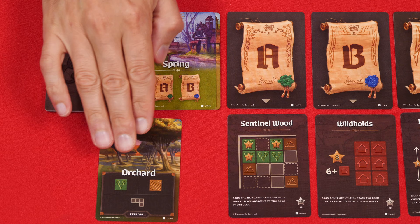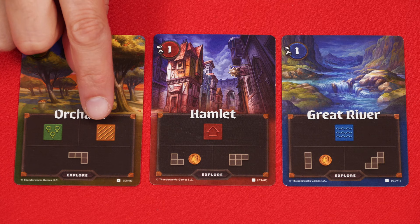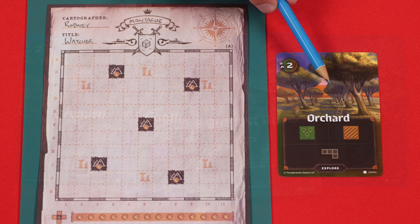Here, you'll flip over the top card of the Explore deck so that everyone can see it. Let's take a quick tour of what these will show. Most will show some combination of terrain types within these square boxes — for example, here we have forests and farms, as well as villages and water. And then below that, you'll find either one or two different shapes, and sometimes a coin as well. These are the standard types of cards you'll find, but you may come across some other ones as well, which we'll discuss a little bit later.